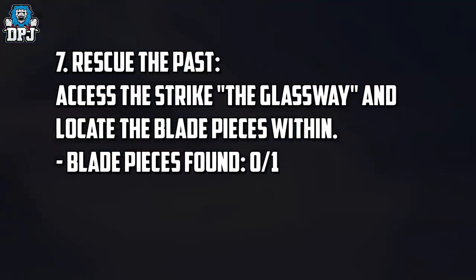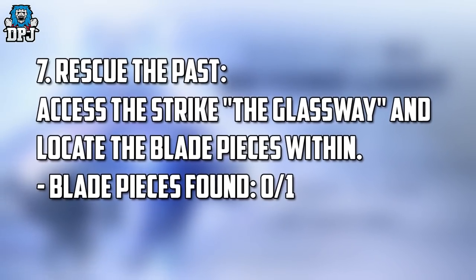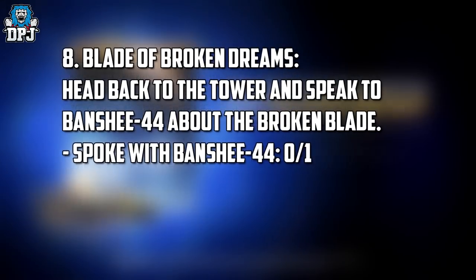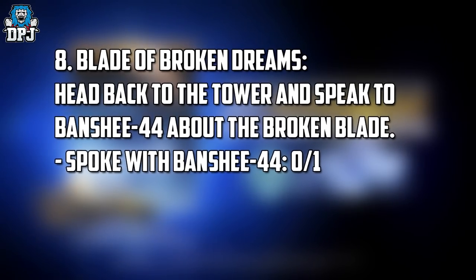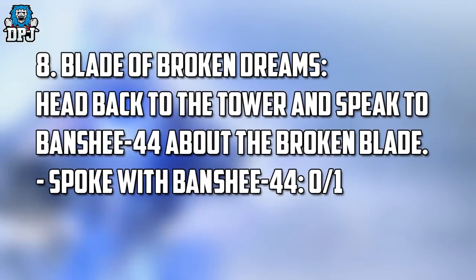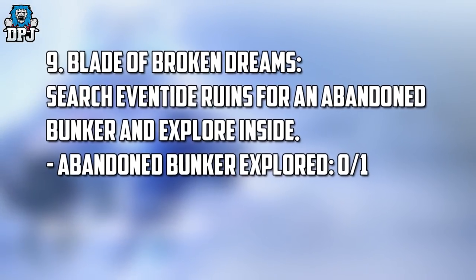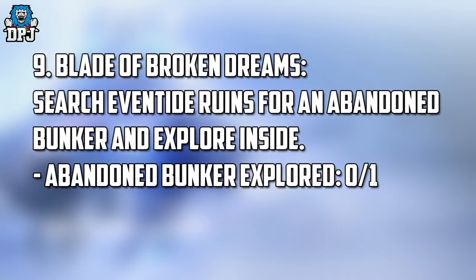Step 7 is called 'Rescue the Past' — access the strike 'The Glassway' and locate the blade pieces within. Steps 8 and 9 are called 'The Blade of Broken Dreams.' Step 8: head back to the Tower and speak to Banshee-44 about the broken blade. Step 9: search the Eventide ruins for an abandoned bunker and explore inside.